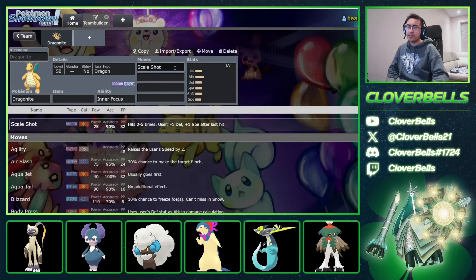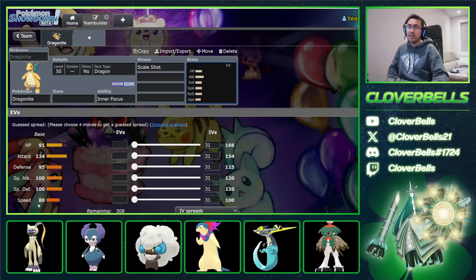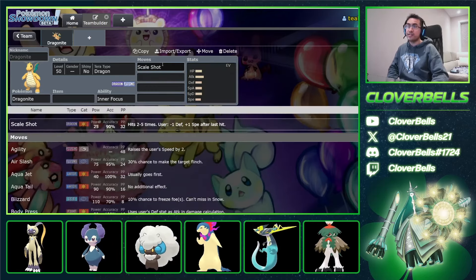If you don't know what Scale Shot does, here's the written description. It drops your defense by a stage but gives you plus one in your speed, and that's pretty important because if you just look at Dragonite's speed, it's not that quick but it's not that slow either. But Scale Shot could make all the difference in outspeeding something like a Dragapult, for example.